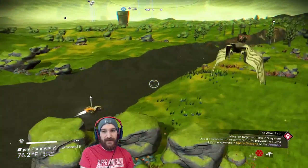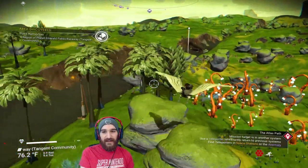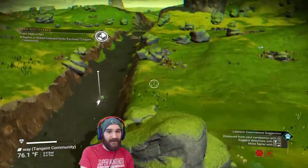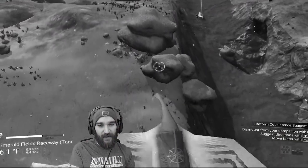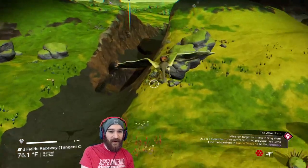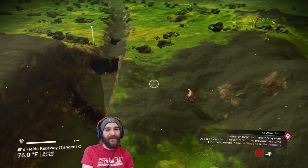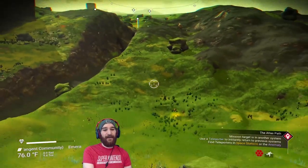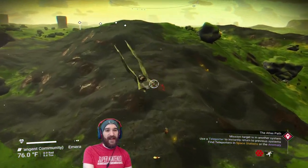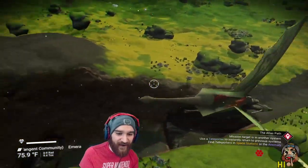We're going to keep the action tight with first and second place as they head into another treacherous series of canyons and obstacles. It's just a hole on one side — they drive right through! But here we go — a little bit of wall crawling and climbing needed for this part. Second place topples down into the canyons below! That will be a costly mistake — will they be able to recover before third and fourth place, hot on their heels?